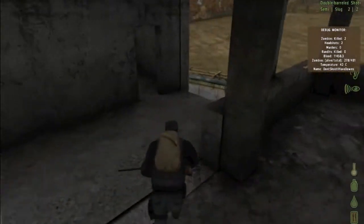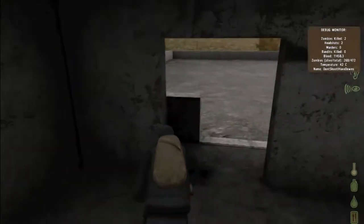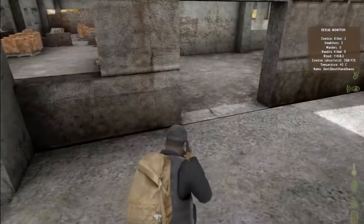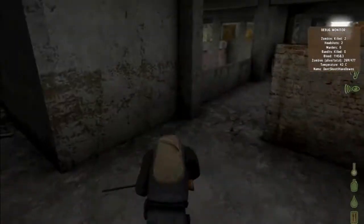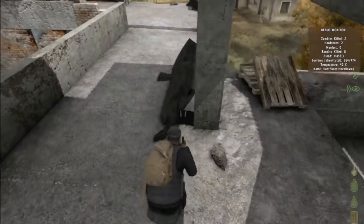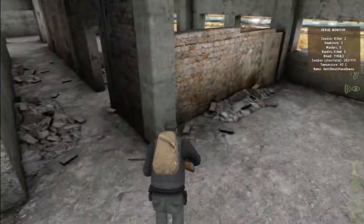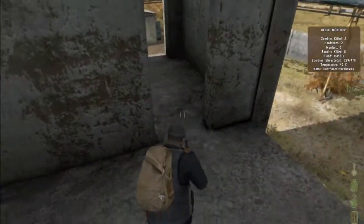Are you coming down the stairs? I'm about to. Okay. Did you go to the very top? Yeah, nothing there. Gonna go check out an outhouse. So first floor up? Yeah, by the external concrete stairs. Found it yet? Nope. Okay. Just checking the garage. A jerry can and a bucket.